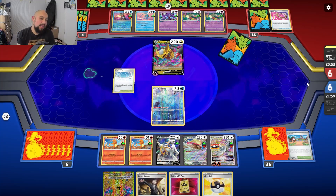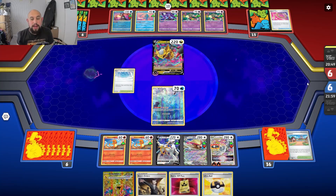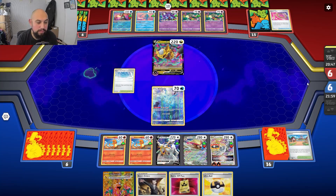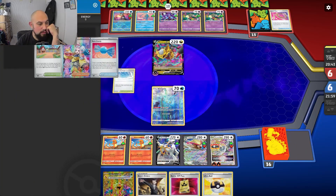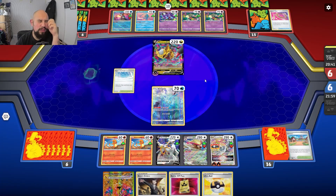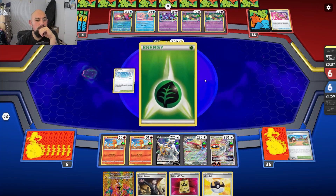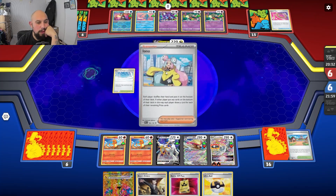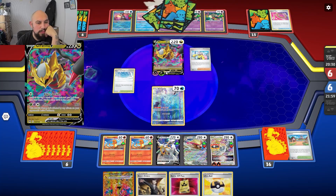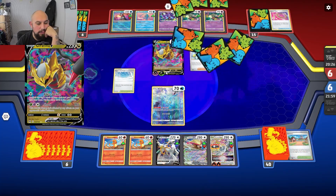Path to the Peak has neutralized me — that's the only real weakness this deck has. It's one of those things where you've gotta hope. I put in Lost Vacuums and stuff like that, but I'm still thinking I might have to add a few more Lost Vacuums just to deal with it.